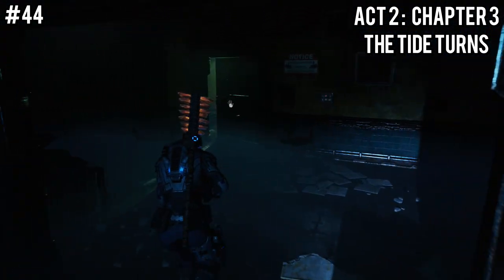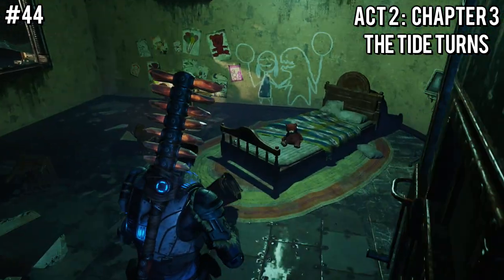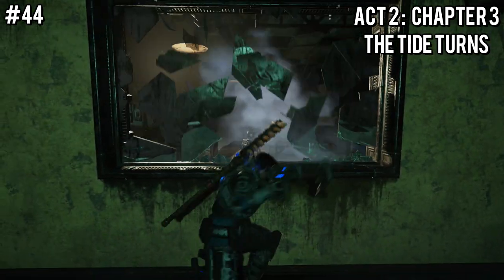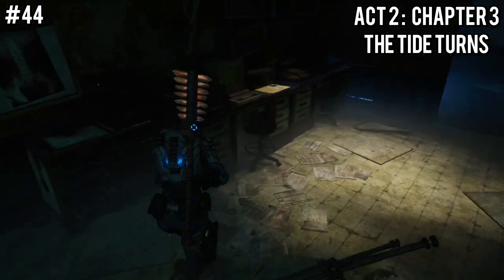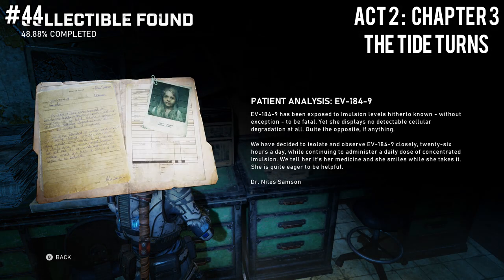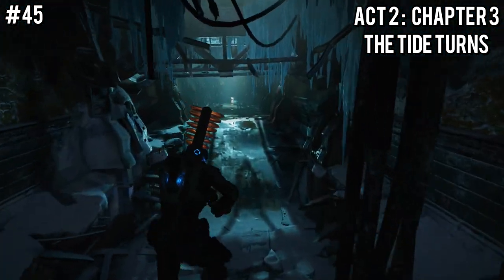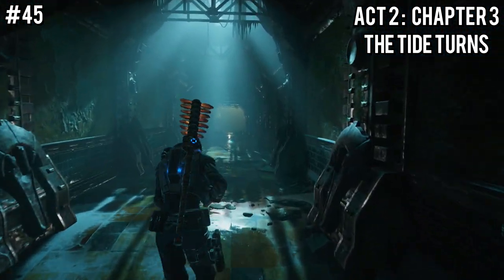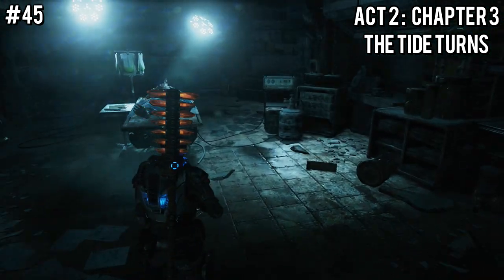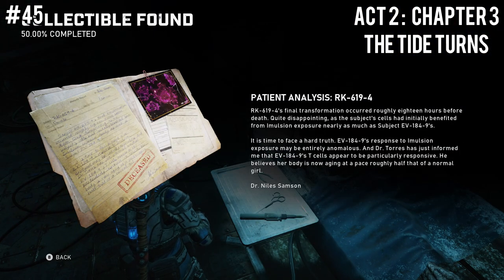After you pick that up, just head into the room right around the corner — there will be a broken window next to you, and you can actually hop through that. On the left side on a desk next to a computer will be the EV1849 Patient Analysis. Our 45th collectible can be found just a little bit after that. You'll be heading down quite a few hallways, and on the right side will be an open room with a body on one of the hospital beds. Right to the left of that is where you can find the RK6194 Patient Analysis.